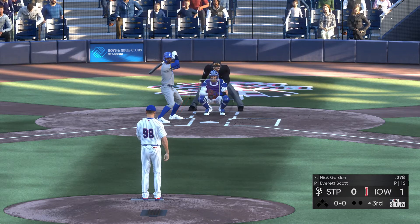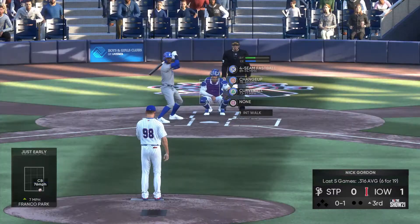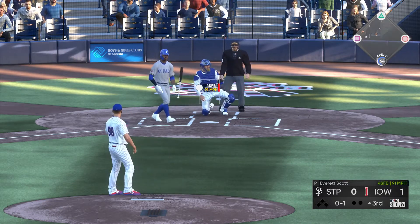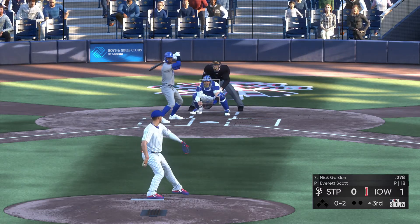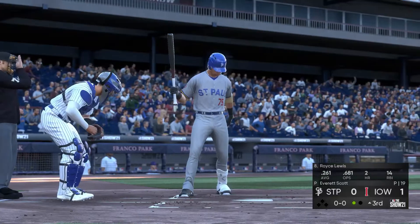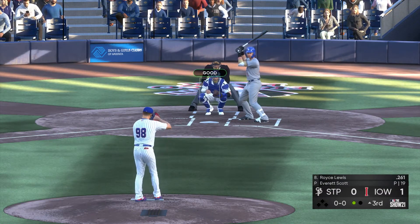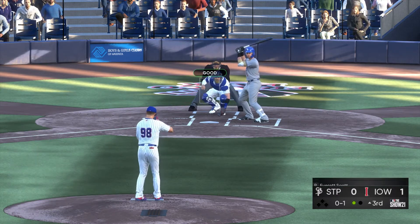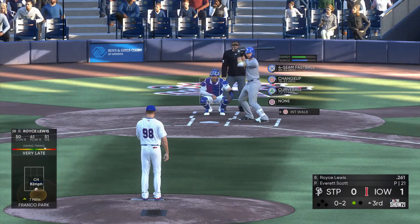Top of the third now — we're up one-nothing. Going to start off with the curveball, got us out of the last inning, see if it can start us off well in this one, and it does. Going with the four-seamer up and in, fouled that one back. Now four-seamer low inside corner — that should just be a simple little blooper to the shortstop, and it is. So one gone quickly in the third — we haven't even broken 20 pitches yet. At this pace we'll be able to go the complete game.